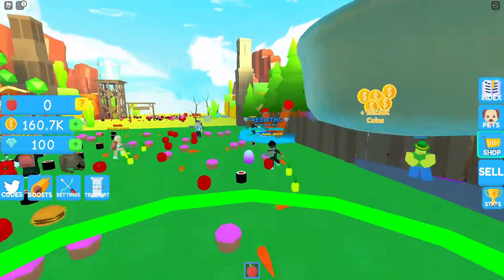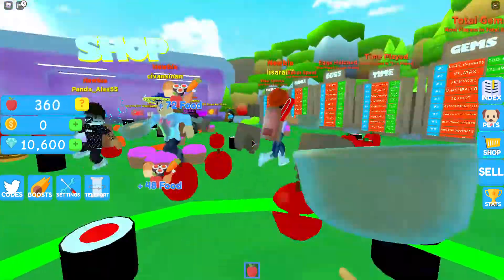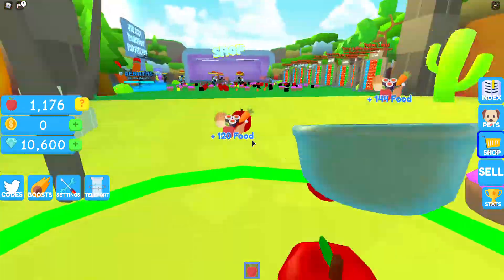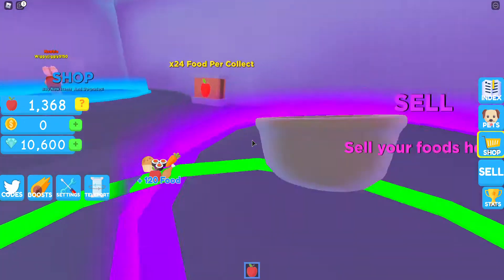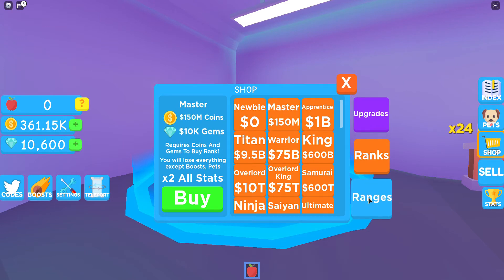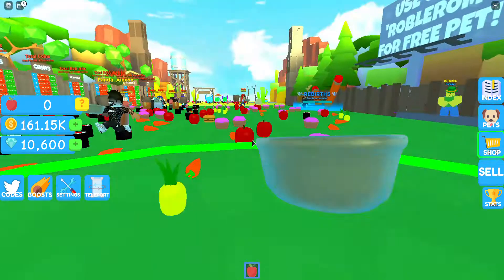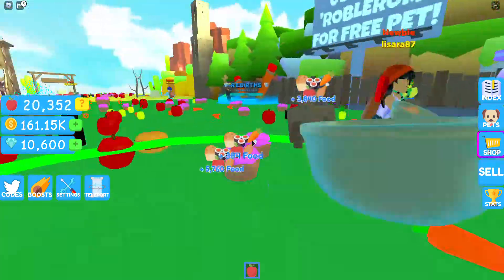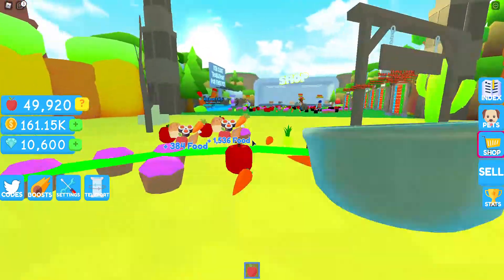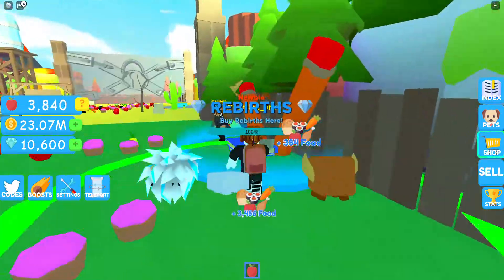Okay, 160,000 — goodbye. Now I have five rebirths, I want fifteen. Let's go over here — oh so this gives you more food I think. You know what, should I try to rank up to Master? I'm gonna try to rank up. Okay so what's the best one to buy here? Now I can get a lot more food. Oh wow, I'm getting thousands easily. Where's the next pet egg? I want more pets. Okay it's in here — 15,000, I can do that. I'm Sonic. 23 million — I'm gonna buy a rebirth.